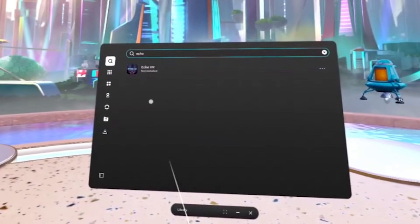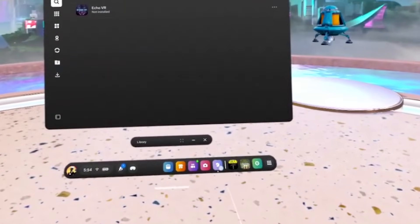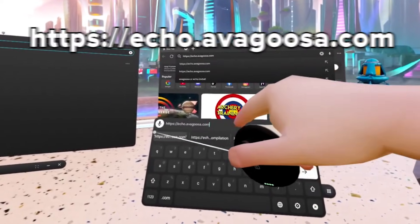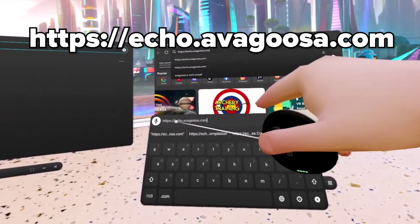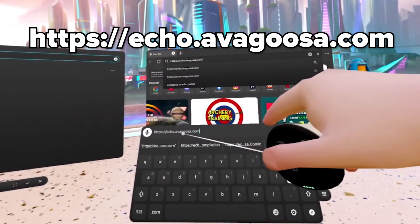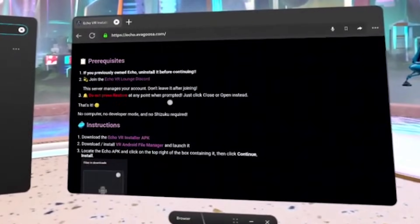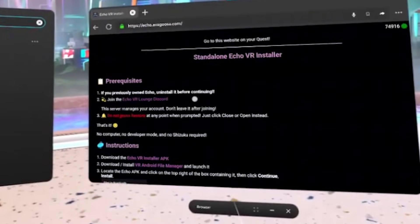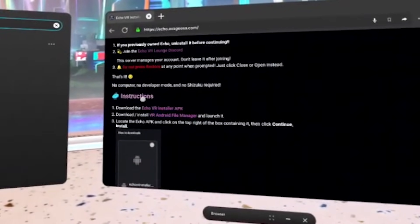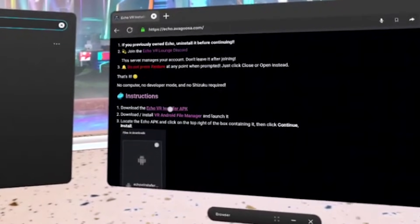First off, if you have Echo VR installed, please uninstall it before continuing. Then open up your internet browser and type in this URL: https://echo.avagusa.com. Then scroll down to Echo VR installer APK and hit install.